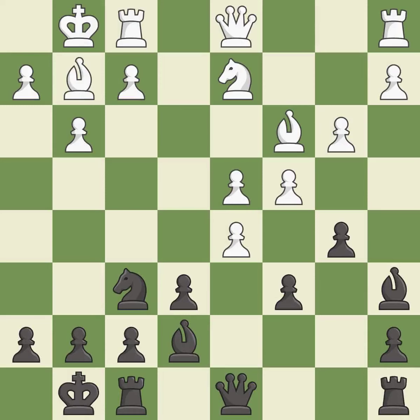This maintains the balance in material with a good trade. It is best. The rook is now on an open file, which helps control squares across the board.